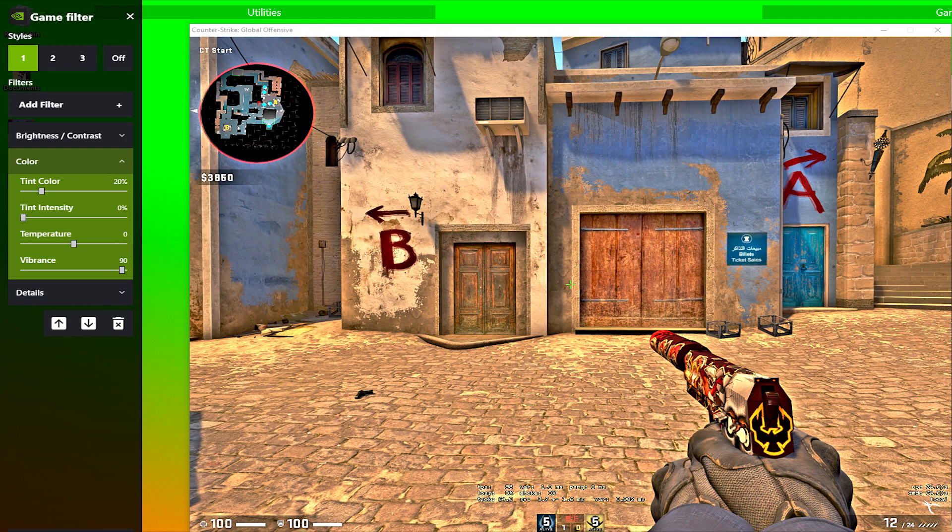Under Color, you want to bring the tint intensity to 0% because it's not needed. But you do want to crank the vibrance up — I have mine on 90 to bring out a much richer color to my game. Say goodbye to those washed out colors.